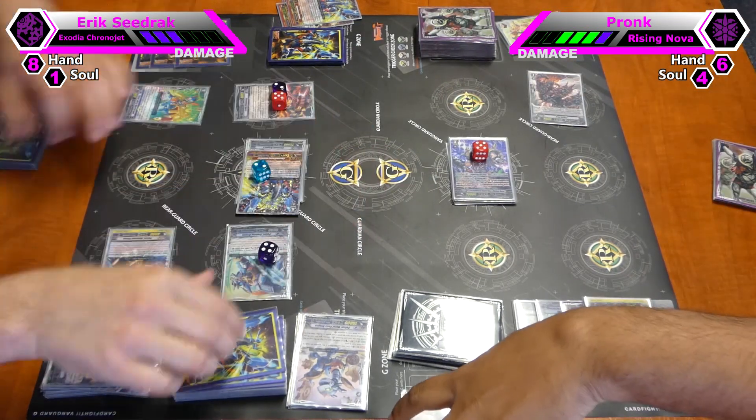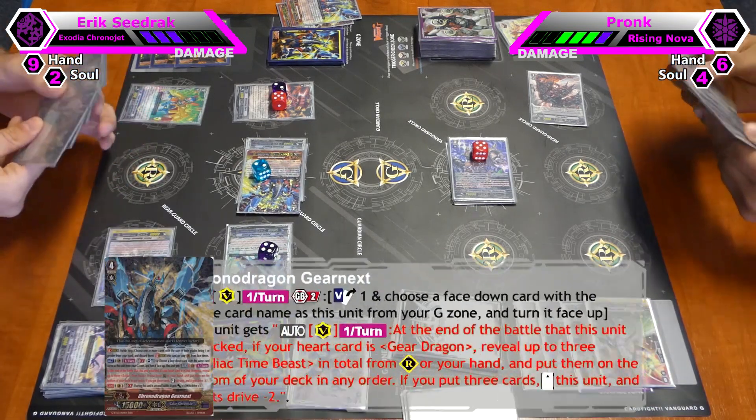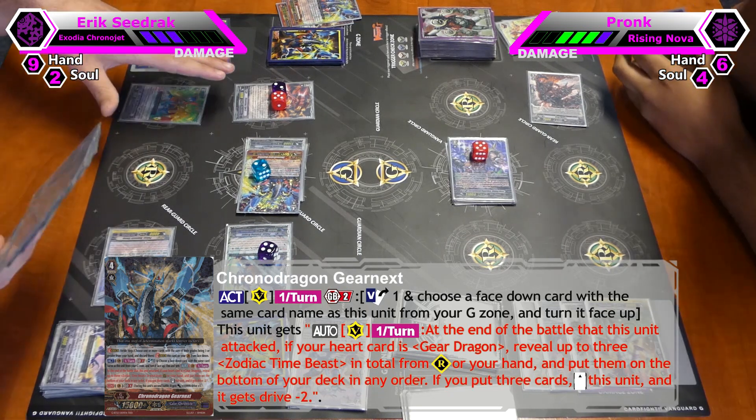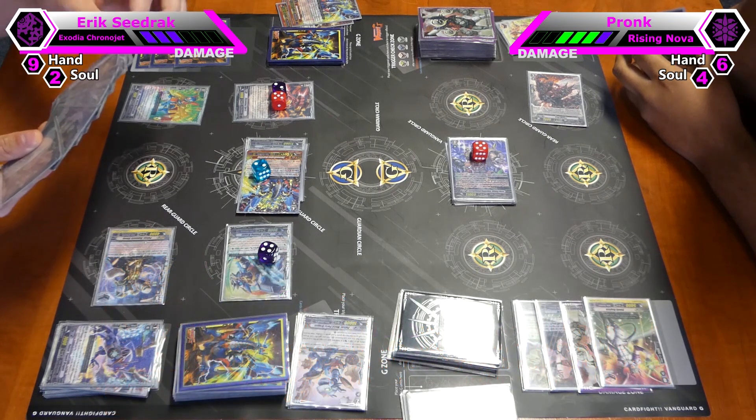At the end of the battle I will use this one to draw one. Then Gear Next skill: I put three Zodiac Timings cards from my rear guard circle or my hand, reveal them, put them on the bottom of the deck in any order I like.